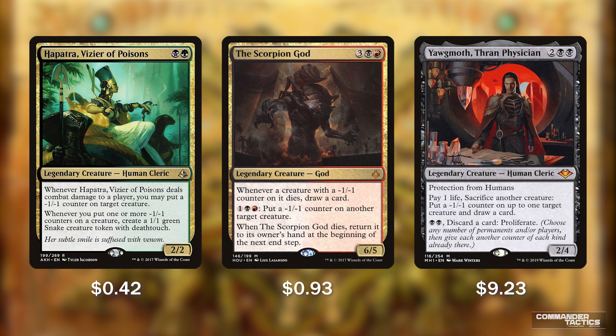The Scorpion God for 5 mana is a 6/5 body. Whenever a creature with a minus 1/minus 1 counter on it dies, draw a card. For 1, a black and a red, we can put a minus 1/minus 1 counter on another target creature. When the Scorpion God dies, we can return it to our hand at the beginning of the next end step. Card draw and removal all on one body, and with all our proliferate abilities, the Scorpion God can generate a ton of card advantage. Yawgmoth Thran Physician has protection from humans. We can pay 1 life, sacrifice another creature, put a minus 1/minus 1 counter on up to one target creature, and draw a card — and pay 2 black to discard a card and proliferate.